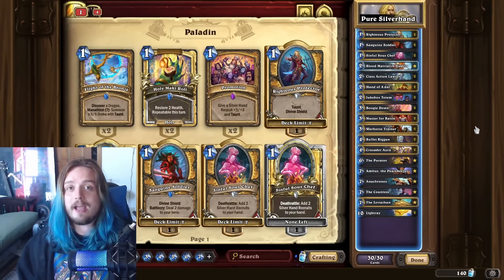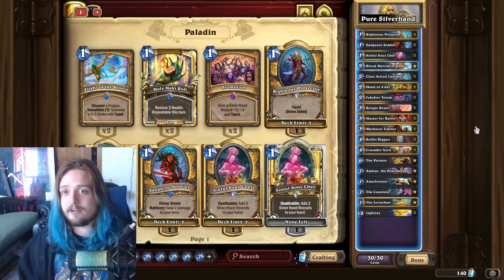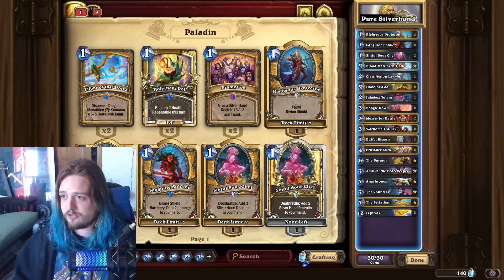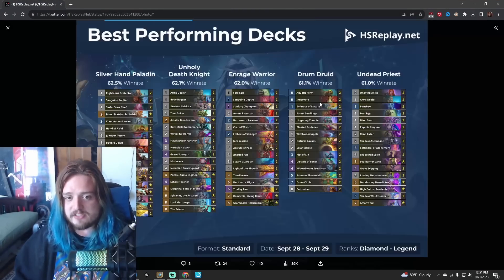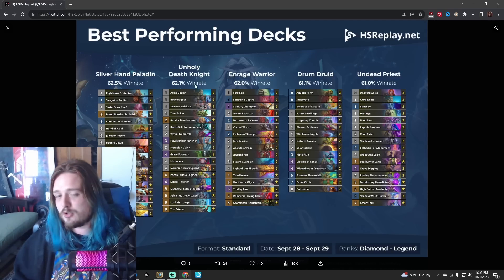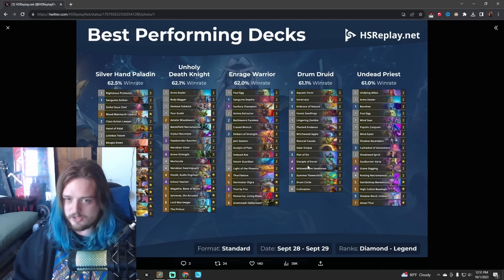Now that we've talked about Druid, let's get into the legend landscape — the decks that you want to play in order to hit legend. HsReplay actually put out a post not too long ago talking about their top five best decks after the first couple of days of the balance patch: Silverhand Paladin, Unholy Death Knight, Enraged Warrior, Drum Druid, and Undead Shadow Priest. Most of these decks are on this list. I also have this Unholy Death Knight deck in here, and I think that Drum Druid is another solid deck — it doesn't even run that mini set card, and now we're all in on Zombie and Plot of Sin.